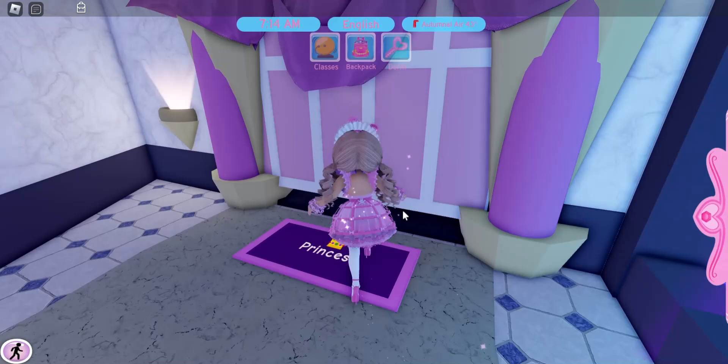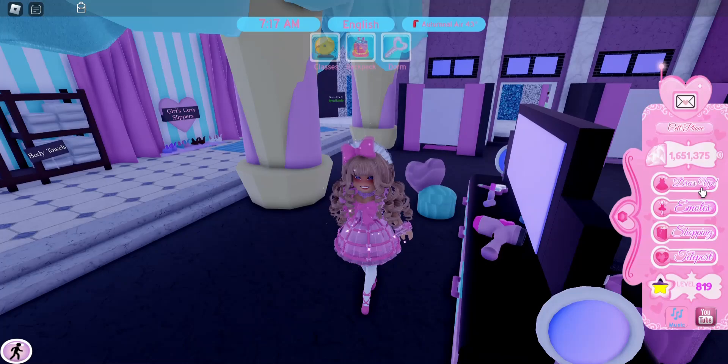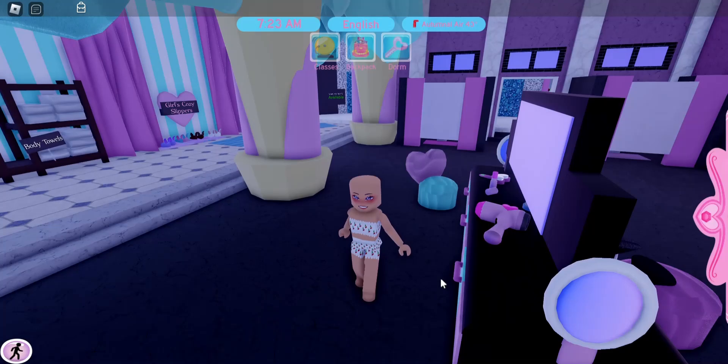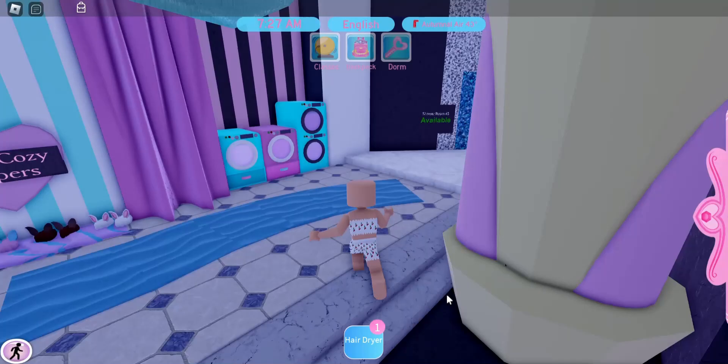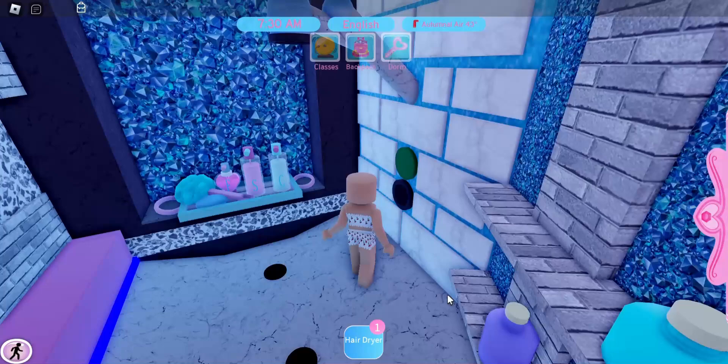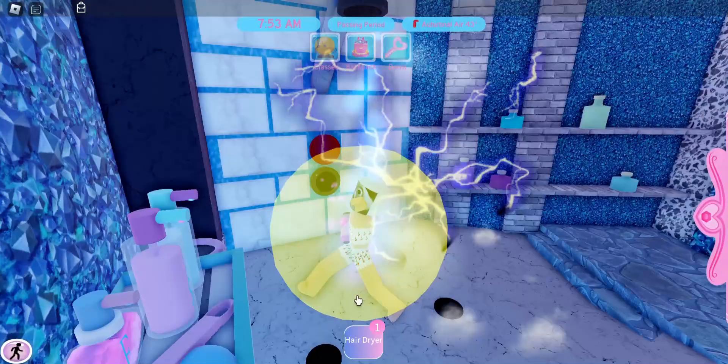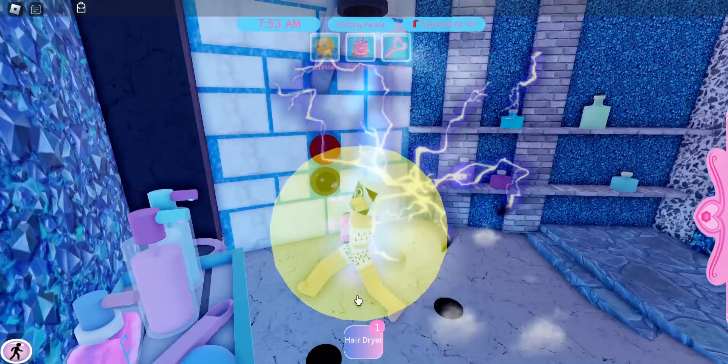Once you're in the porcelain thrones, go ahead and pick whichever side you want. I'm going into Princess. We'll need to grab a blow dryer, but first I'm going to take everything off including my hair. Once everything is off, grab a hair dryer. Pick an available shower, get your hair dryer out, and start the water. You might have to start the water before grabbing the hair dryer depending on your device. Now we get the hair dryer out and we are being electrocuted!